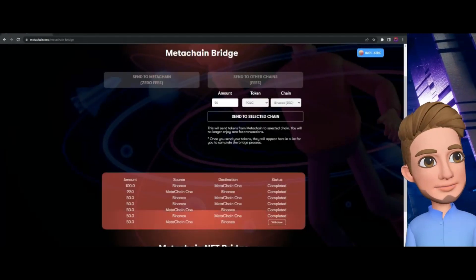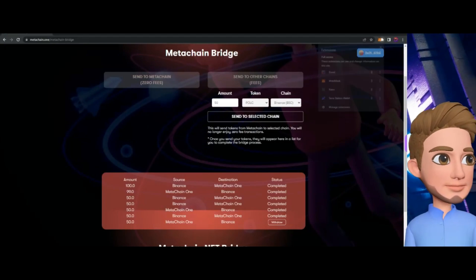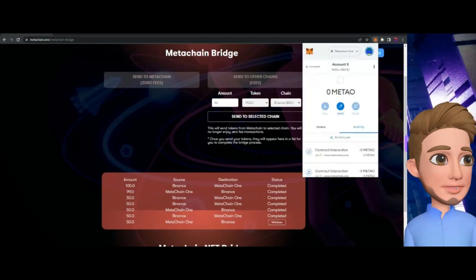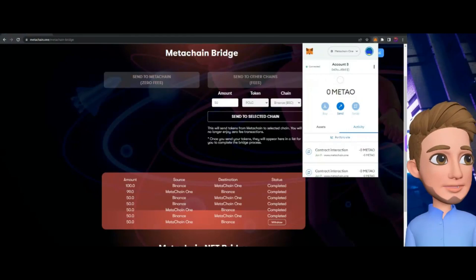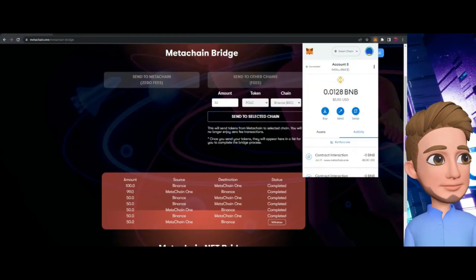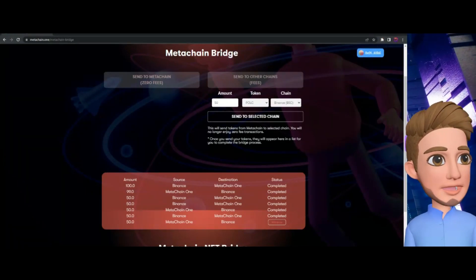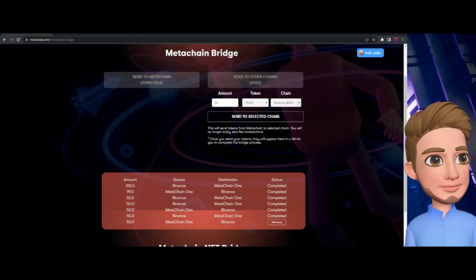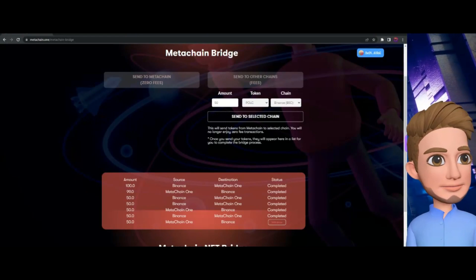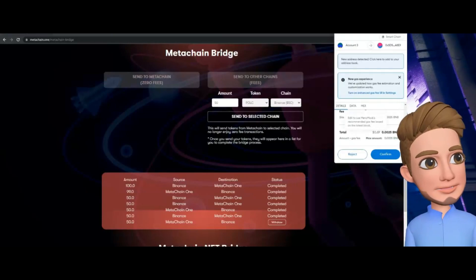It might be a little bit confusing at first. It says: 'Please connect to Binance to withdraw your tokens.' What you need to do is go to your MetaMask wallet and change it back to Smart Chain. Then click that Withdrawal button.